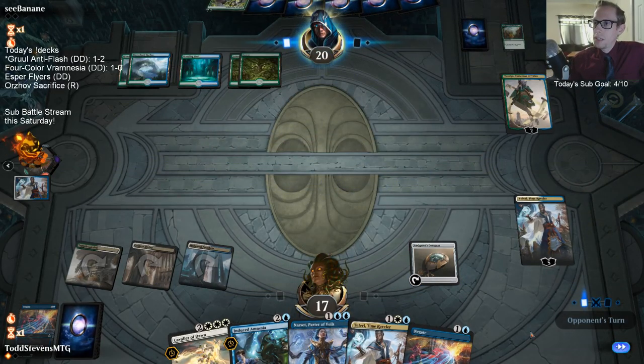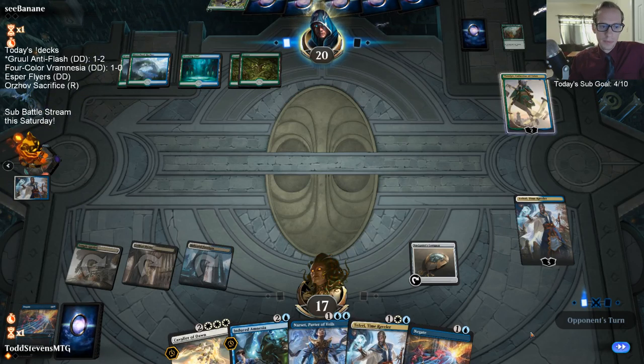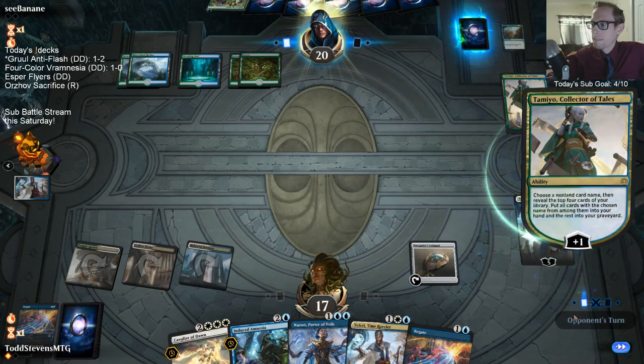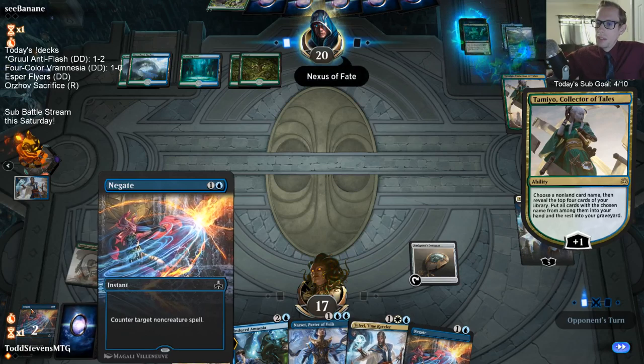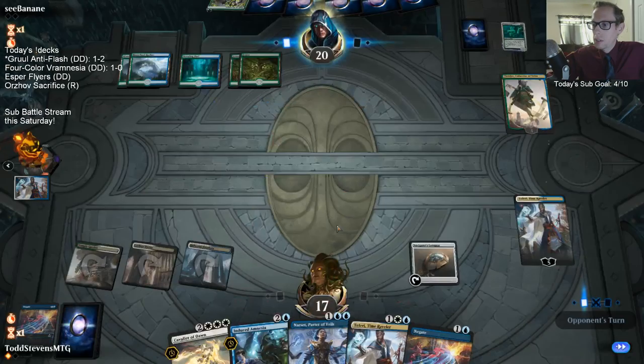All right, Teferi in. I don't know of any reason the blue-white would be too hard to get. I guess we could be doing Dovin's Veto, but maybe it's just safer playing Negate. I'm not sure.